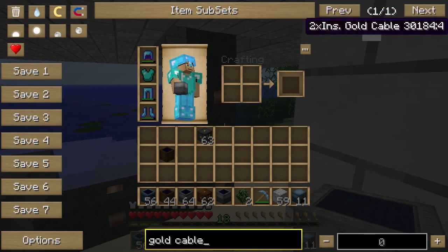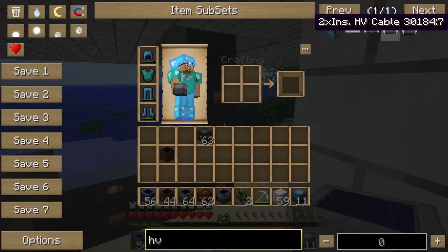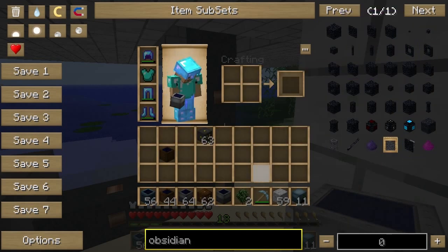There are two types of medium voltage cable. If you look at the high voltage cable, there's actually even more types. There's high voltage insulated, two times and four times insulated. I believe it's to do with power loss - the best item for power loss is...